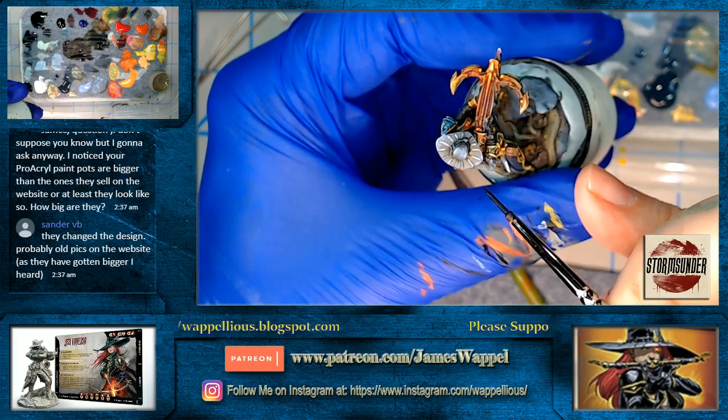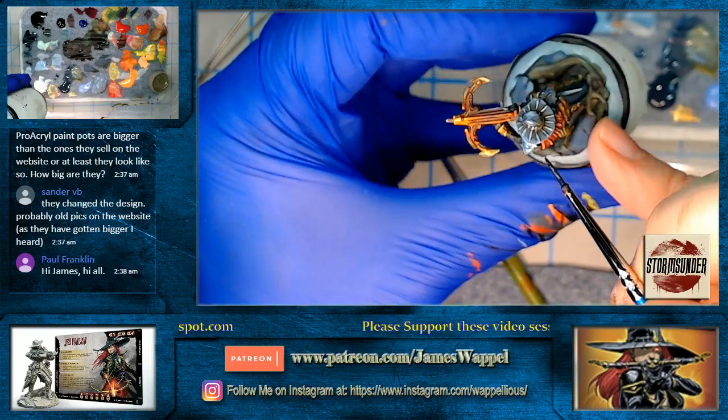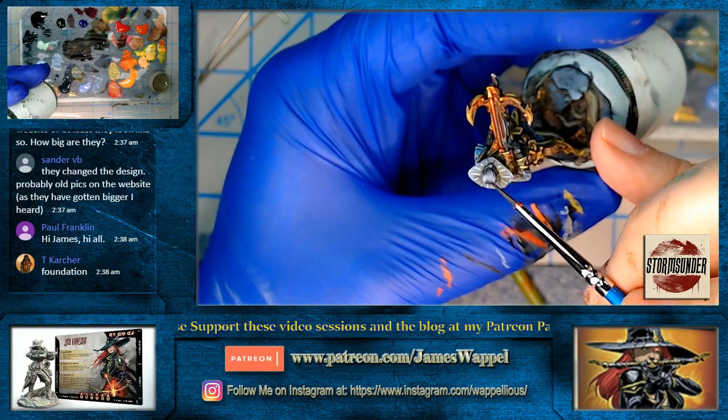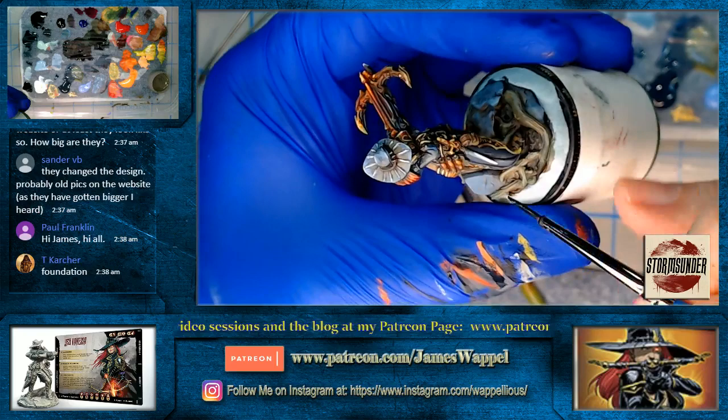A little bit more water into this, then another glaze. I realized that to make this area stand out more, the shoulder just has to be darker, even though I would prefer it's actually catching some light. Maybe that's a good illustration of that context I talk about all the time.